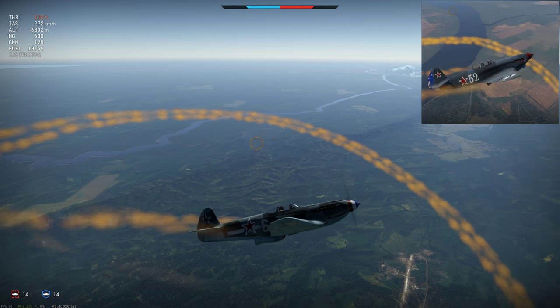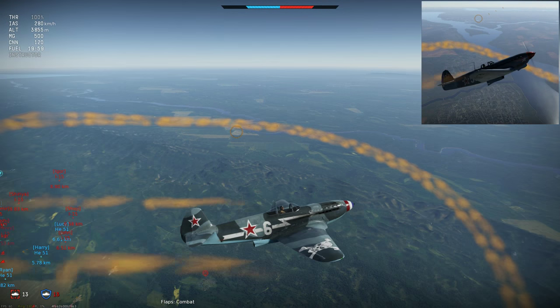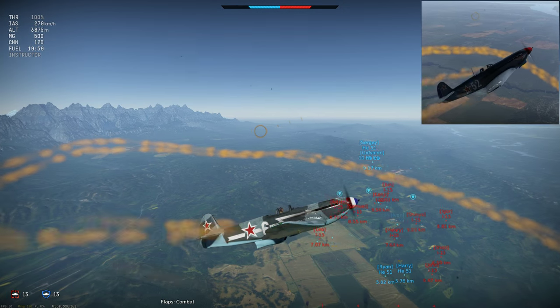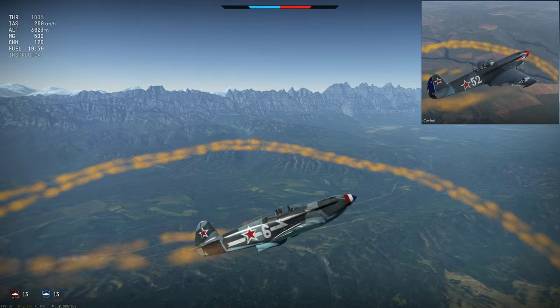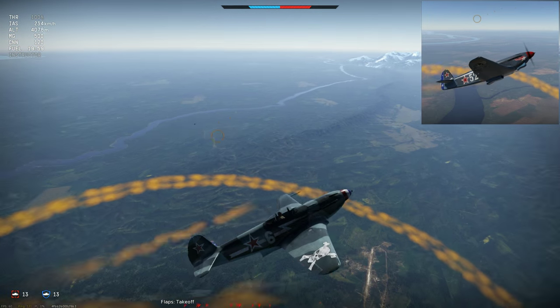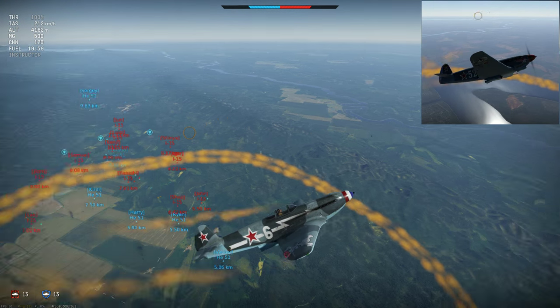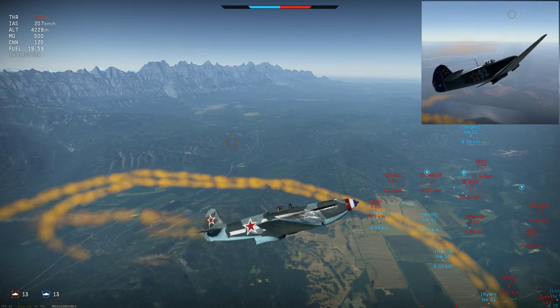This can be overcome by deploying combat flaps. They give the wings that extra bit of lift, and as I showed earlier, they really don't slow this plane down as much as they do on other planes. And those flaps really are making a difference here — suddenly the plane can climb, and now it's performing the climbing spiral almost as strongly as a BF-109F4. Almost, but not quite.